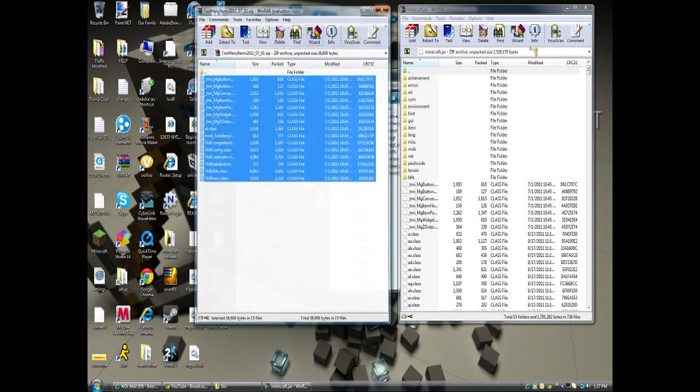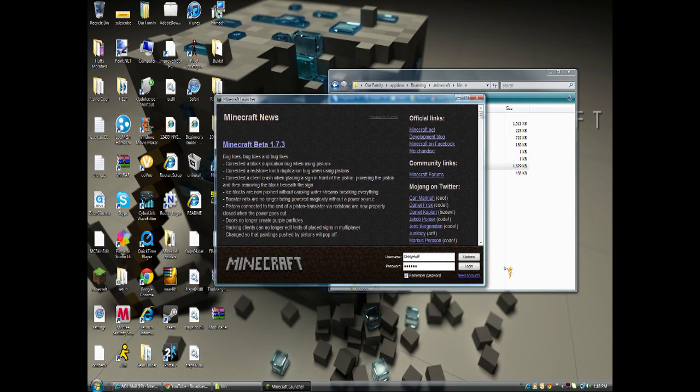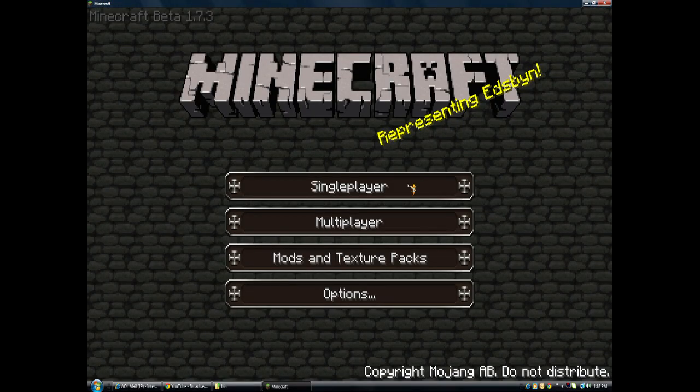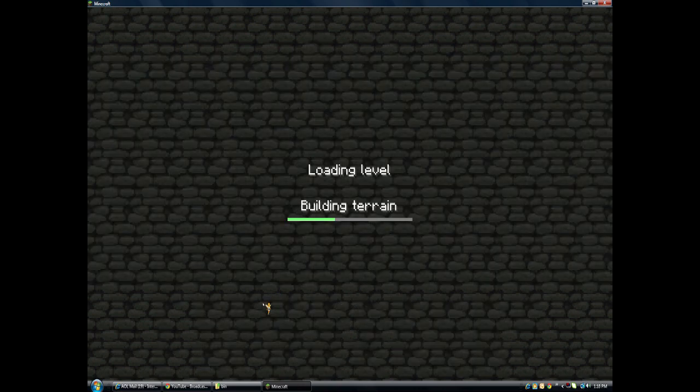Now when you've got that, I'm going to show you a demonstration of TMI. My computer takes a little bit to log in, but this time it went fast. Now, single player, Fluff's world. Play selected world.